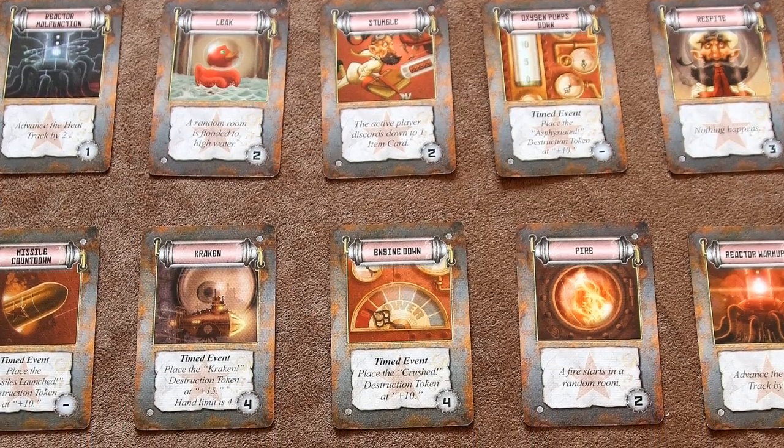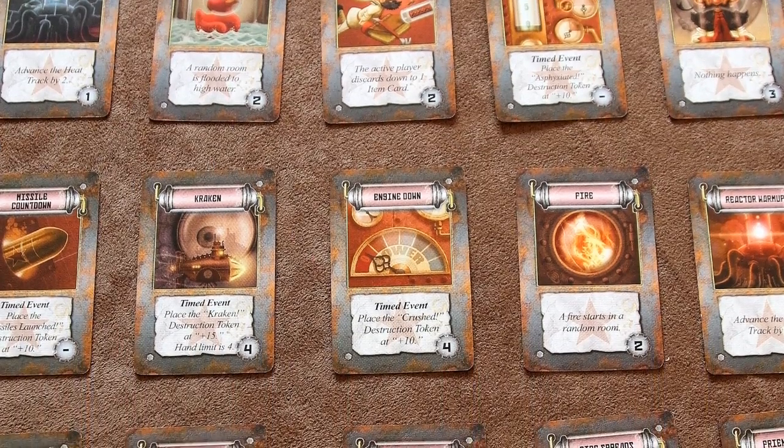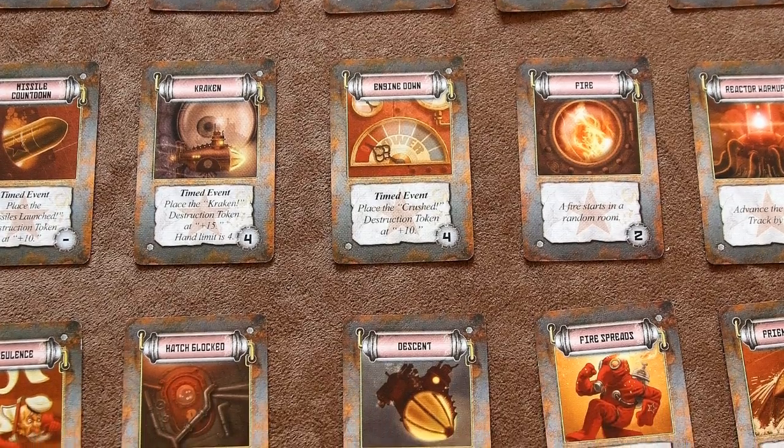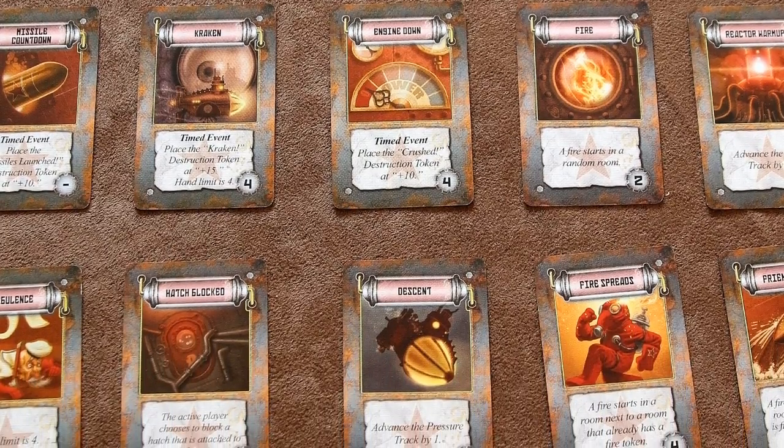These events are going to cause a fire, flood, or blocked hatch to appear in a random room. They might cause one of the disaster tracks to advance, or they might trigger a timed event. Timed event markers are placed a set number of spaces forward on the track from the moment they were triggered, and they have to be resolved before every player's timekeeper has gone past their space.